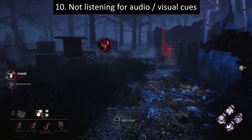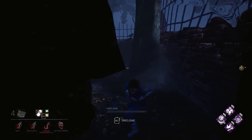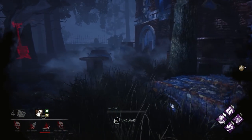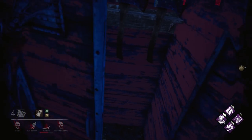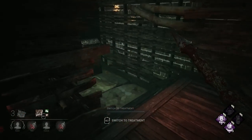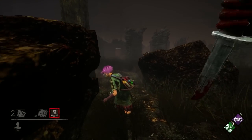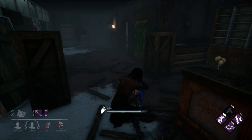The final thing you shouldn't do is ignore audio and visual cues. In the first clip, a survivor fails a skill check while healing — they assume I won't check it out, and I punish them for it. In the second clip, I hear a noise behind the coal tower but find no trace of a survivor nearby, which tells me they must be hiding inside a locker. So not only do visual and audio cues help you find survivors, but the absence of them can help you as well. The final clip shows how crows can tip you off to a survivor's location — either by seeing or hearing them take off, you can tell if a survivor is hiding nearby. Keep your eyes and ears open; practically everything survivors do makes a sound.